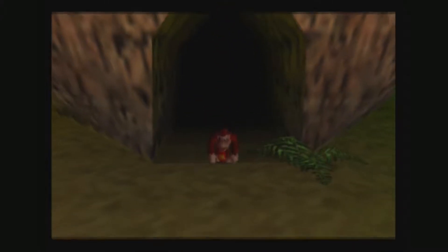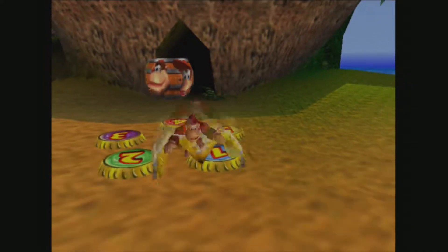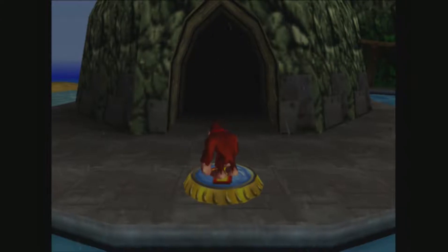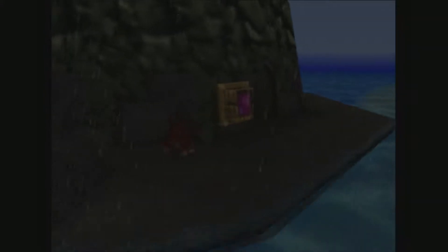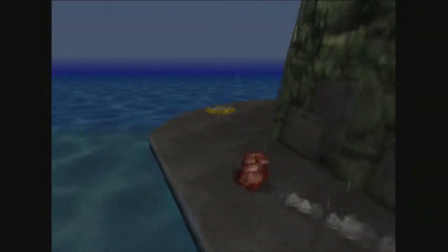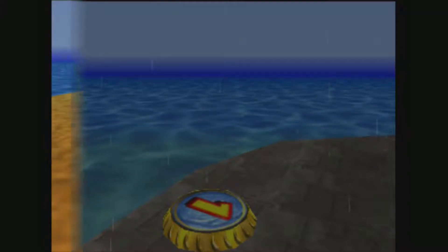Hello everybody! Welcome back to some more DK64. Last time around, we got through all of Jungle Japes — got all the bananas, all the blueprints, all the banana fairies, and the arena. We unlocked the weapons for all the Kongs and beat the boss of the area, which was an armadillo that really should not have taken as much trouble to defeat as he should have, where he blocked damage from the TNT several times over.